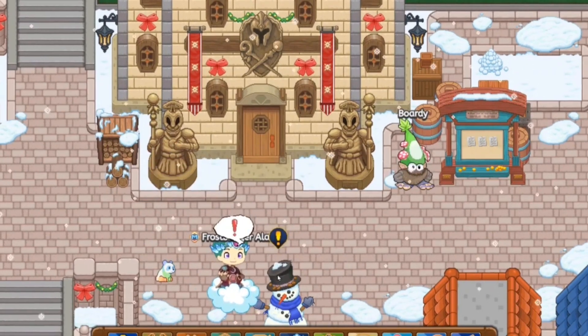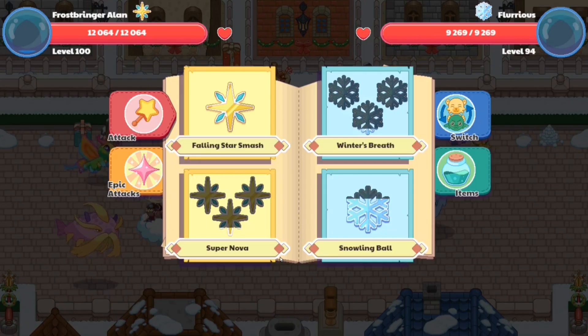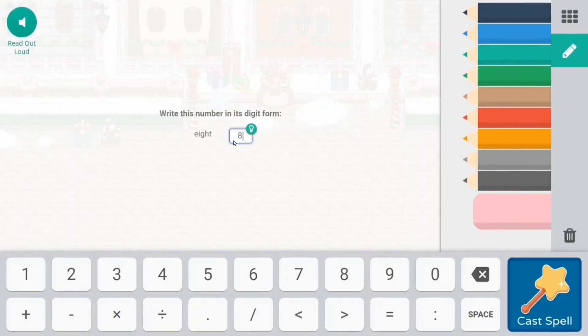So just click on the snowman — you will be transported into a battle against a monster. Seems like I got transported into a battle against a Fusereus. Well, that's okay.